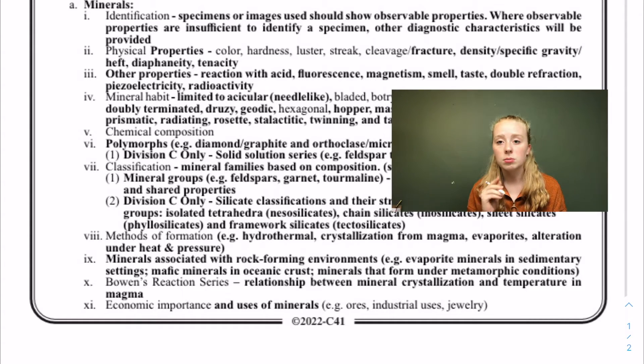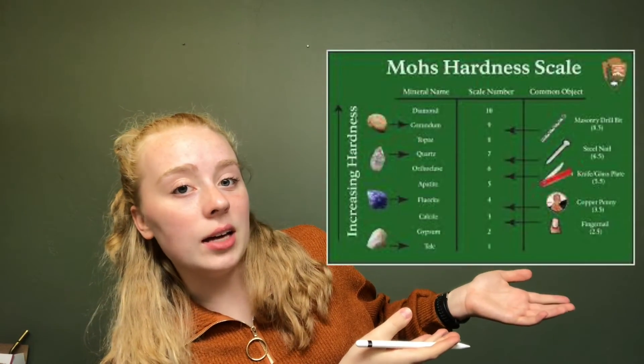For hardness, there's the Mohs hardness scale. You can determine the hardness of something compared to other things — if you can scratch it with your fingernail, like selenite or gypsum, it's softer than your fingernail, which is about a two or three. If you can scratch it with a penny it's softer than a penny; with glass it's softer than glass. Diamond or corundum will scratch glass, meaning they're harder than glass.